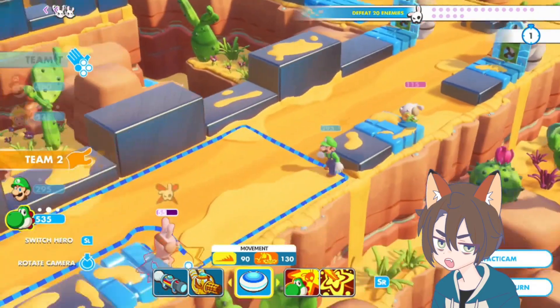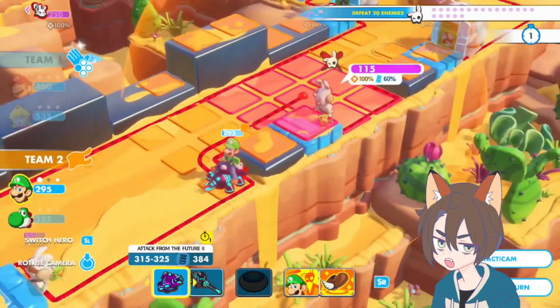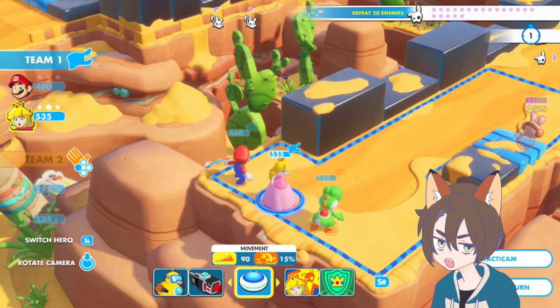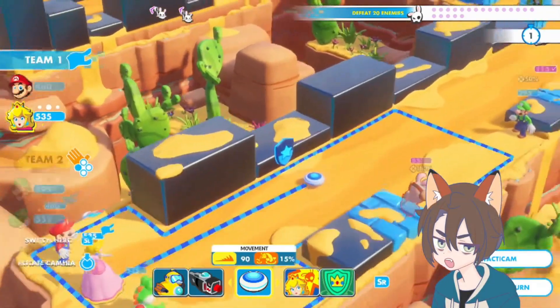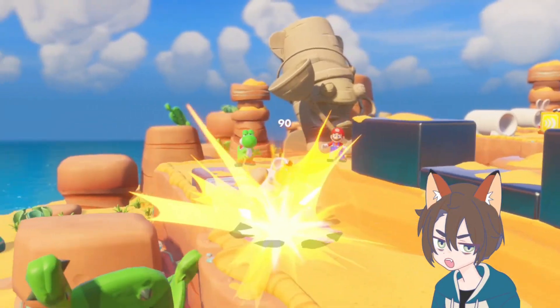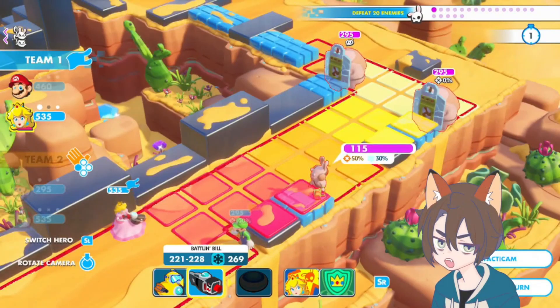Before we do that, we're going to actually go back to Luigi, then we're going to go ahead and utilize our sentry here. Let me go back to Team 1 and see what Mario can do in this position. That's not far enough, but we can actually do this with Peach. And I don't think we need to do any healing jump with Peach right now. So we get that nice dash attack off to get rid of that.